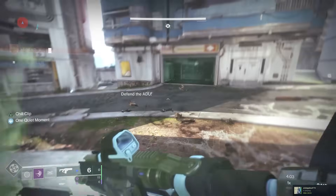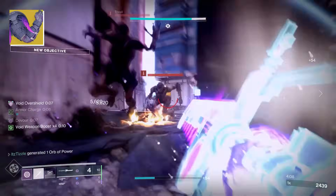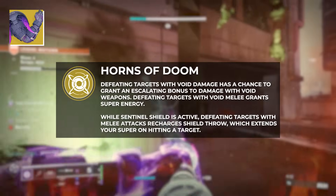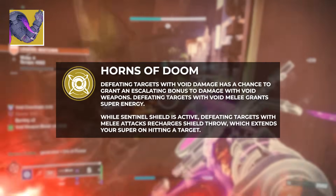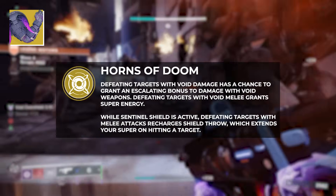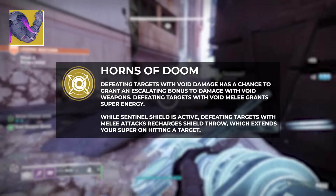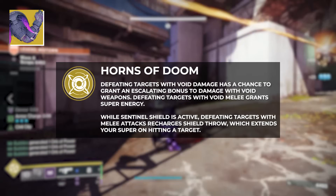It centers around the exotic Doomfang Pauldron, which are OGs having released with D2 Vanilla in the Red War campaign. They have the exotic Intrinsic Horns of Doom. Defeating targets with Void Damage has a chance to grant an escalating bonus to damage with Void Weapons. Defeating targets with Void Melees grants super energy. While Sentinel Shield is active, defeating targets with melee attacks recharges Shield Throw, which extends your super on hitting a target.